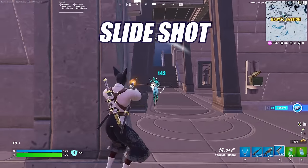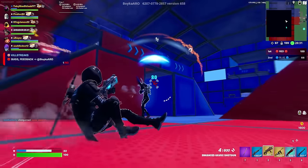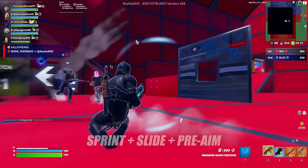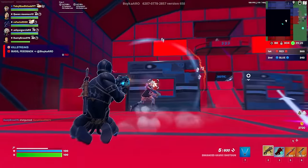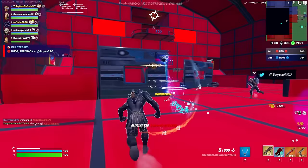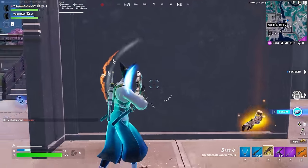Now we're ready for the slide shot. This is the bread and butter of a lot of combat movements. Start by sprinting for a moment, then immediately hit your crouch button to enter a slide. Aim behind your opponent and pull the trigger as your reticle crosses them. You can keep the slide going if you have enough speed and they still aren't hitting you, because many of your opponents will struggle to hit a small moving target.